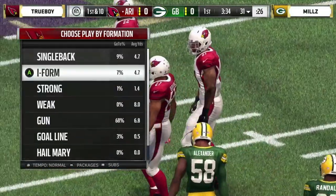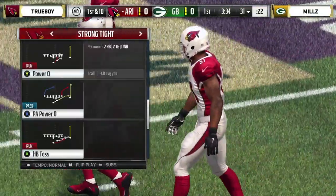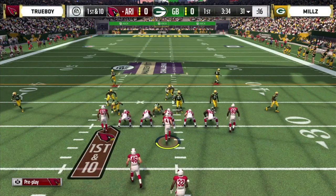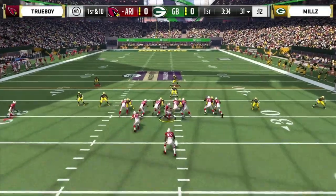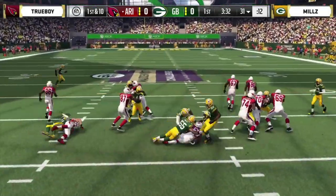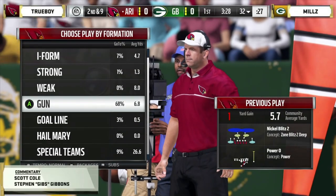Trueboy is one of four competitors that made it to all of the EA majors this season — guys like Bogues, Skimbo, Kiv, and Trueboy, one of the only four to make it to all the majors. First and ten, double tight end, and he'll go. The hill on the run and he'll gain a yard.